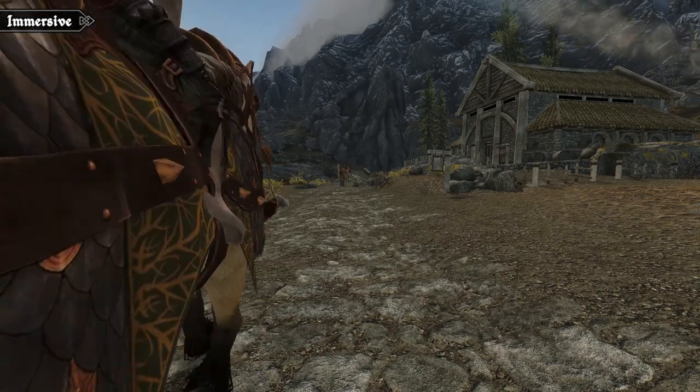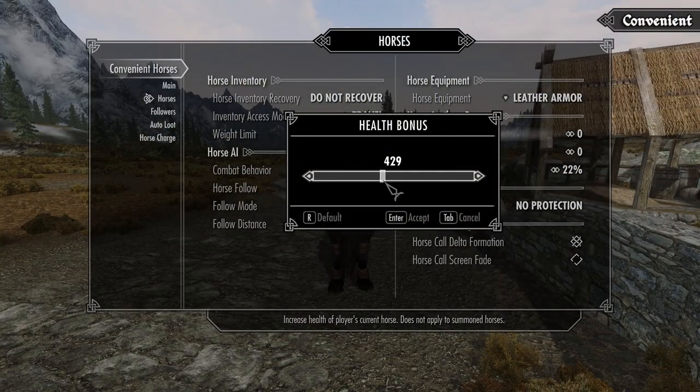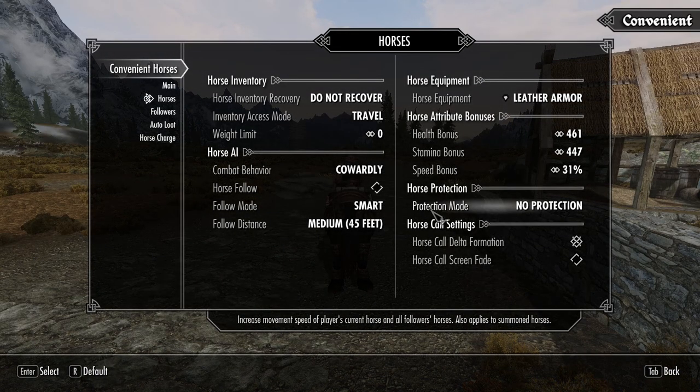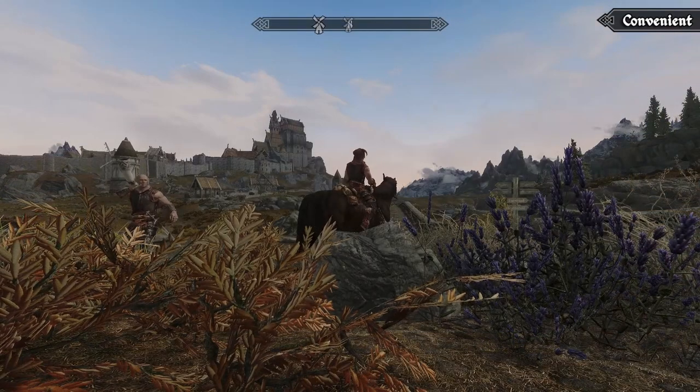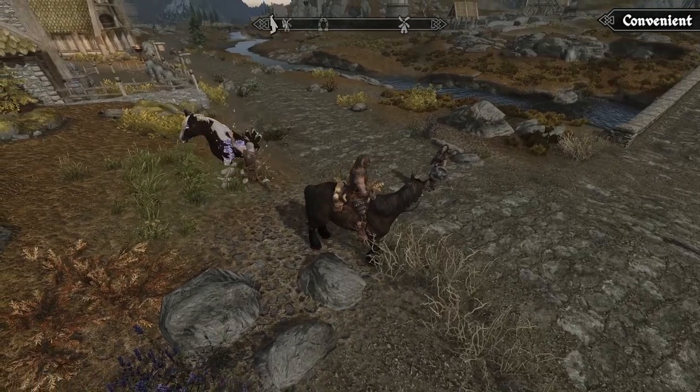With Convenient Horses, each horse is essentially the same and instead you customise it through the mod menu — they don't have individual stats or really anything individual about them. The Convenient overhaul also comes with follower support by default, and all your followers will simply conjure up their own horses whenever you mount your own, which is far more convenient.